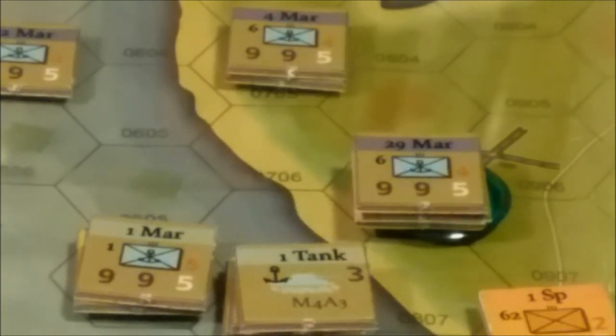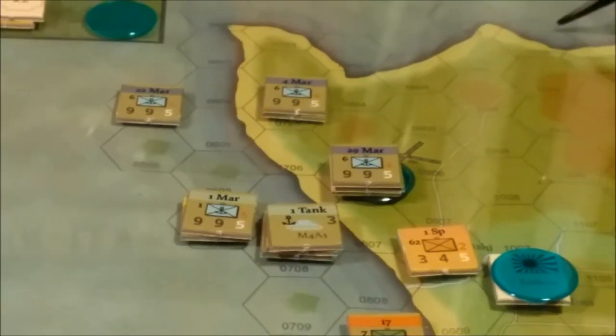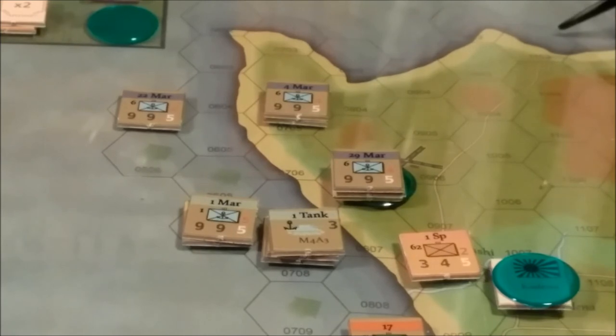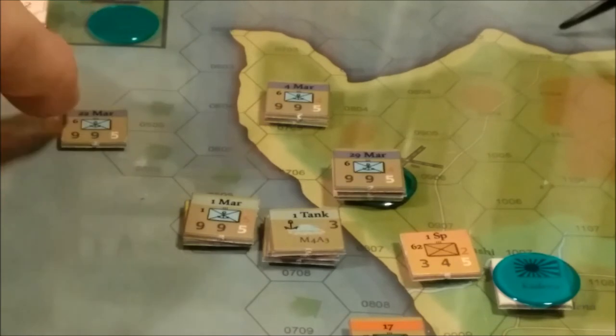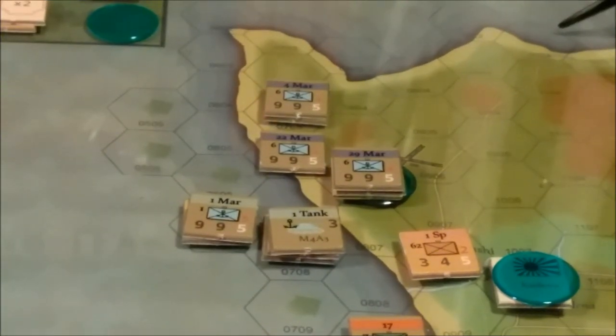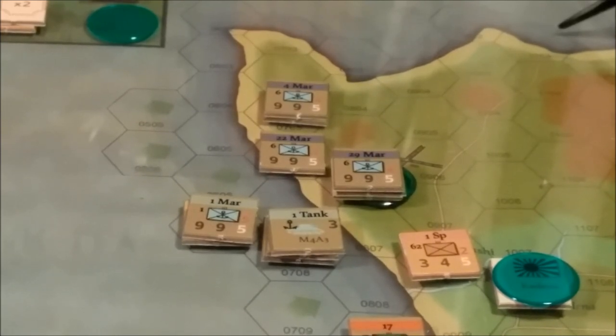We then have the reserve landings follow-up — landing remaining regiments from the assault divisions in beachhead hexes. I can put the two beachhead markers, but I'll save one for Ishii-ma and figure out the other. So we'll land this unit right there. That is basically a major amphibious assault. I'm going to resolve the others off camera and we'll come back to work on the next part of the sequence of play, which is the command phase.